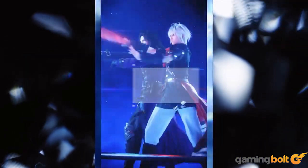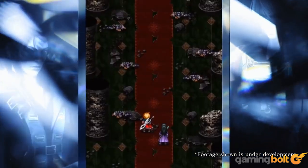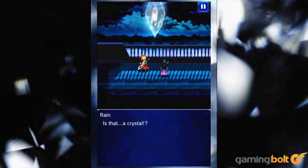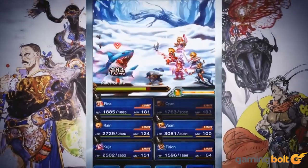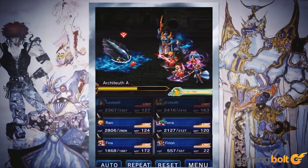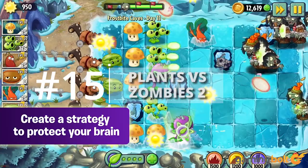Final Fantasy Brave Exvius: Square Enix nearly nuked any potential future for mobile Final Fantasy titles with All the Bravest, but rebounded well with Final Fantasy Brave Exvius. It may not be the best 16-bit style Final Fantasy game out there, but Brave Exvius still offers classic combat with challenging enemies, great music, and plenty of tasks to run through. Microtransactions are still kind of annoying, but at least everything can be earned through simply playing the game.